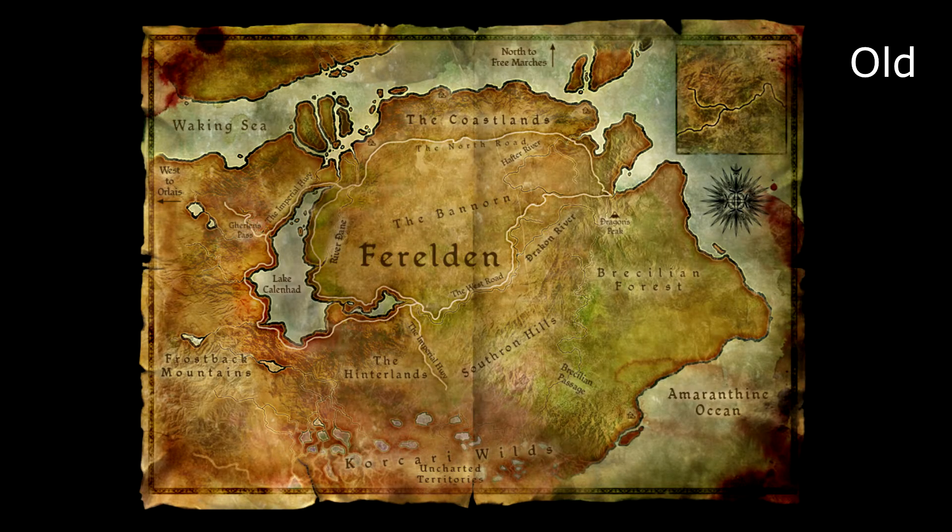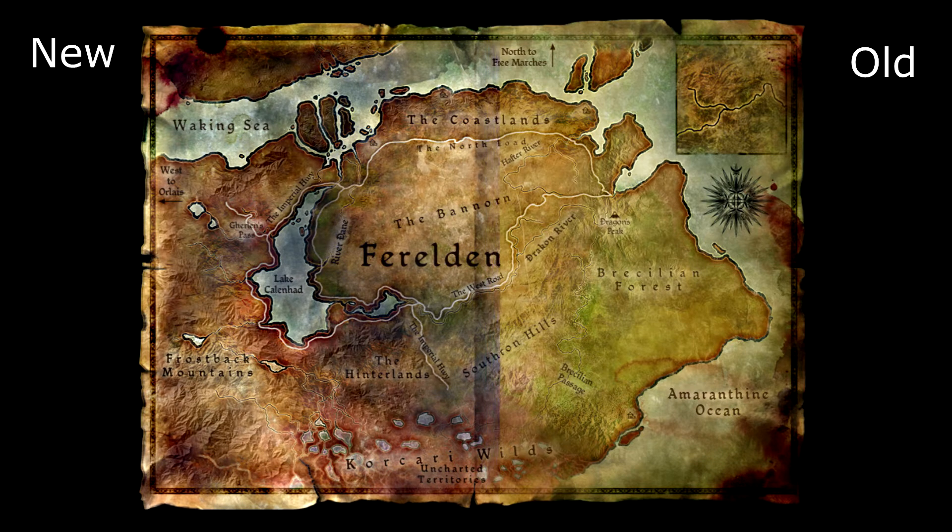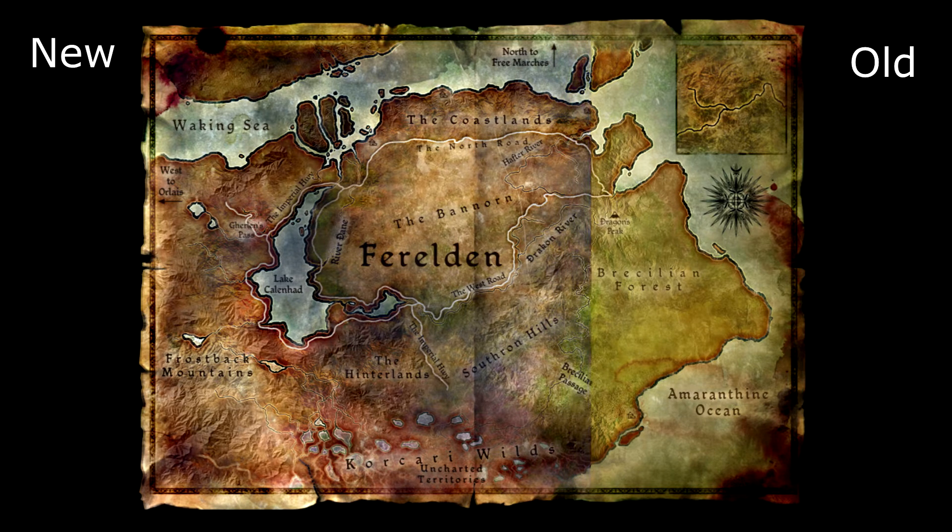Alright, so here we have the map texture mod for Dragon Age Origins. We're looking at the original map of Ferelden. These are the maps you see in the background in Denerim, in the Deep Roads, and all that kind of stuff. If you look here, you'll see this is the new map. It's a much nicer retexture — it puts in a lot of details, a lot of darks. I personally enjoy this kind of map.